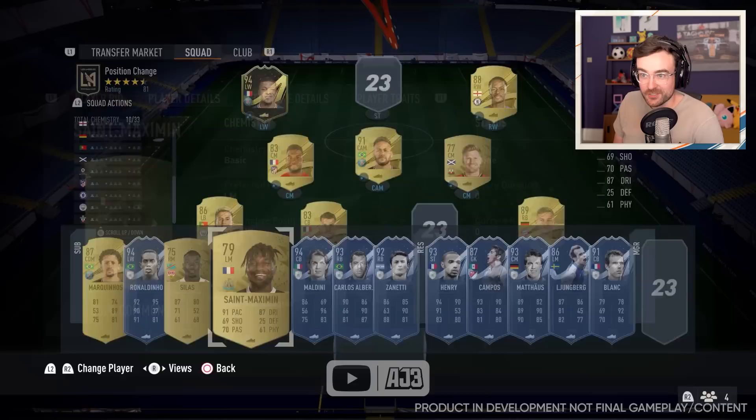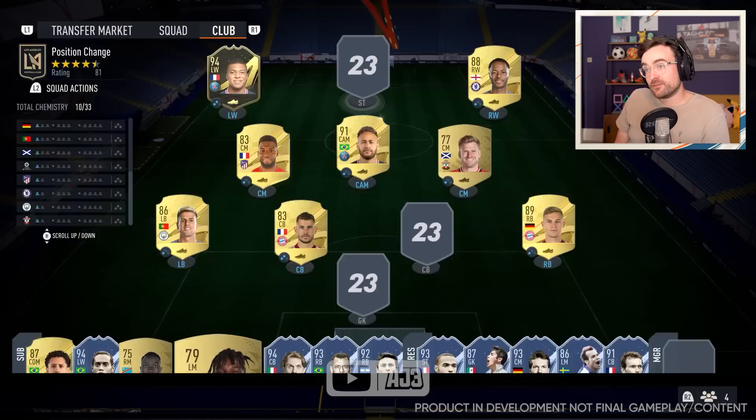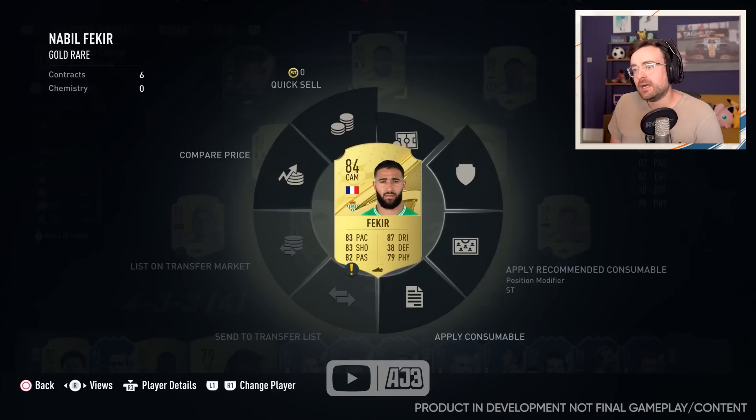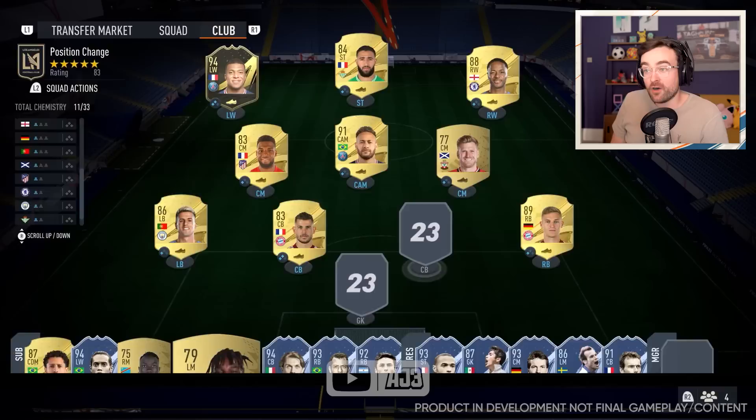Let's get the last few players in. Saint-Maximin is a striker — very interesting. Silas can play striker, left mid, or right mid. We're going for another French player at CAM: Nabil Fekir — cam, right mid, or striker, with lots of options. I do wonder if in-forms will be more restricted to the position they play in. This Mbappe would suggest no, but this is the beta and things are subject to change.